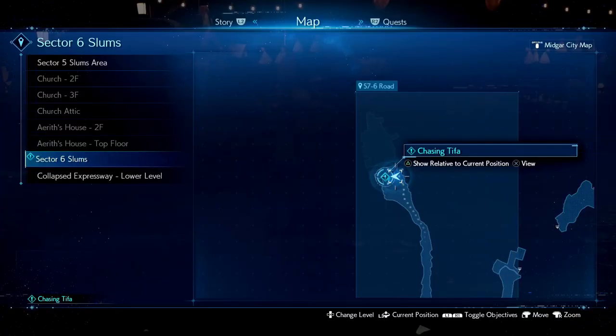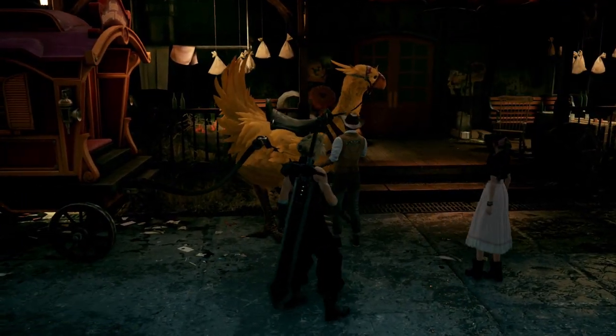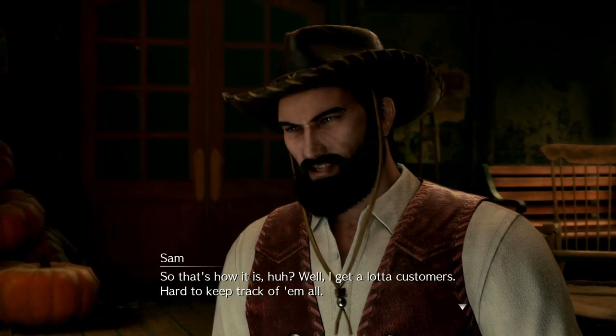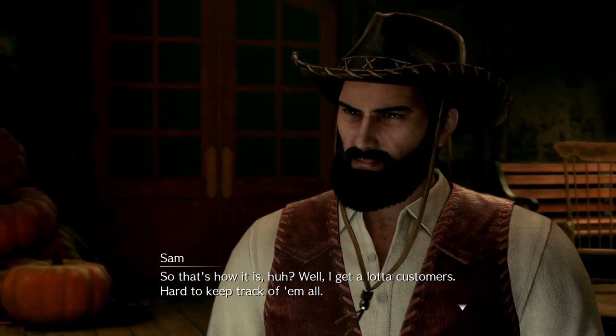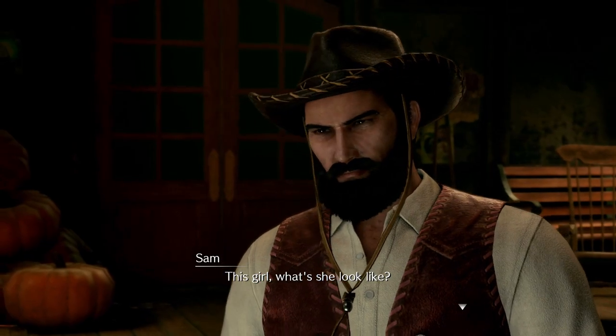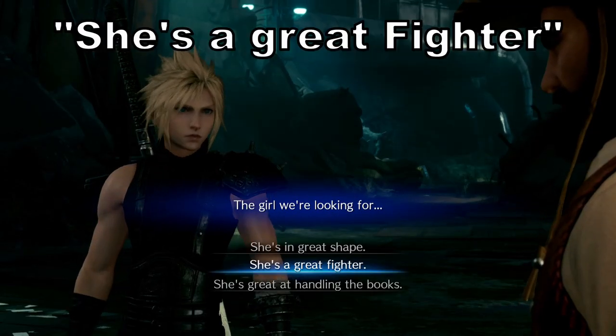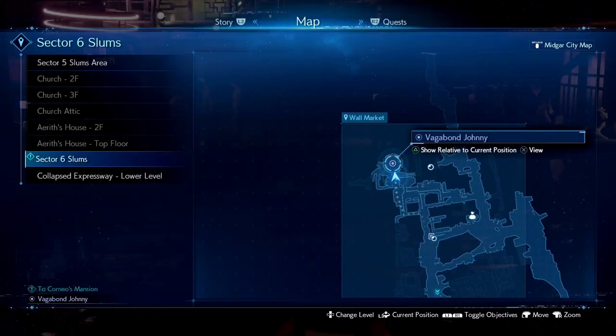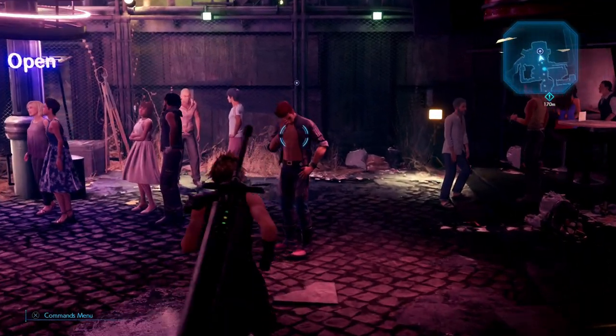Moving on to chapter nine, this one is going to have multiple choices. At the start of chasing Tifa you will have three options: 'She's in great shape,' 'She's a great fighter,' or 'She's great at handling books.' Do not pick 'She's great at handling books' — we're saving that for our second playthrough. For my first playthrough I picked 'She's a great fighter,' so that's what we're going with. On the way to the mansion you're going to run into Johnny — just follow him so you can complete his instance, and when you have a conversation with him pick 'Yeah.'